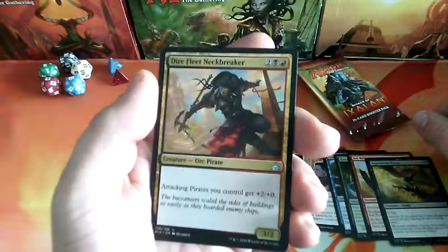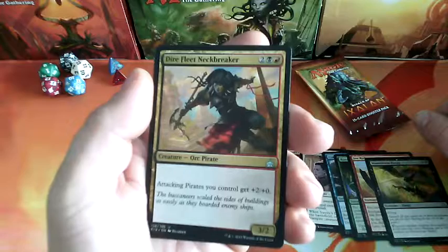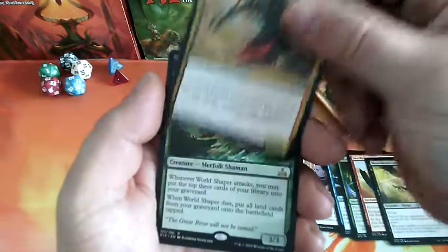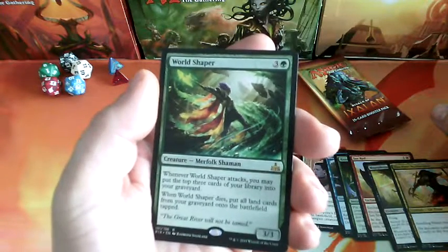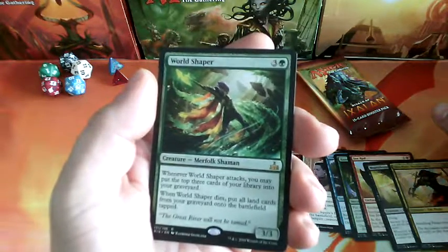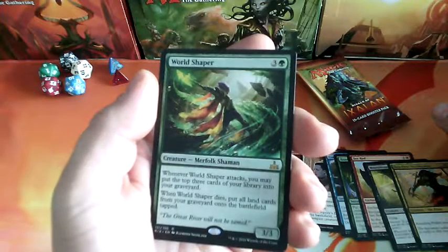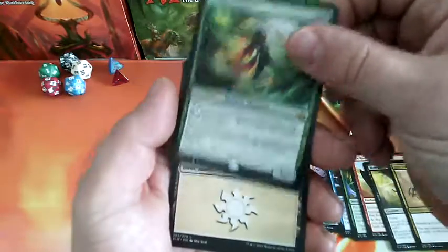Dire Fleet Neckbreaker, a 4-drop. Attacking Vampires you control get +2/+0, and it is a 3-2. Nice. World Shaper, a 4-drop. Whenever World Shaper attacks, you may put the top 3 cards of your library into your graveyard. When World Shaper dies, put all land cards from your graveyard onto the battlefield tapped. It is a 3-3, and it is our rare.